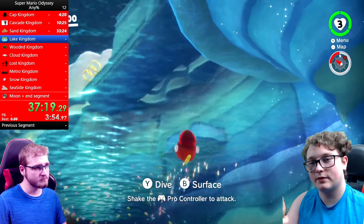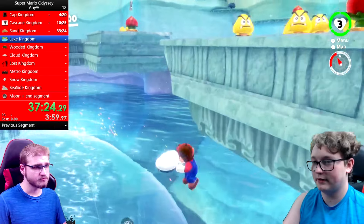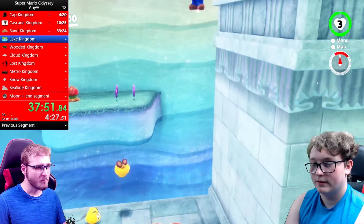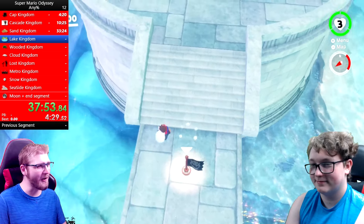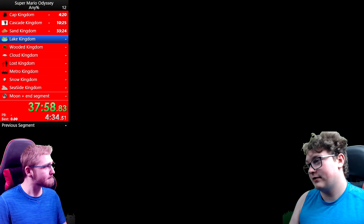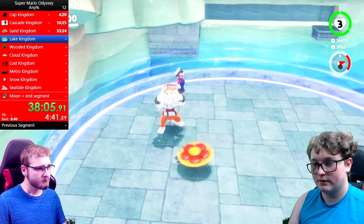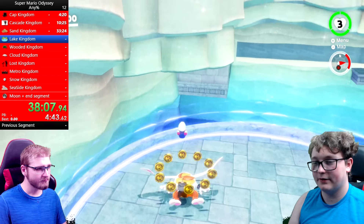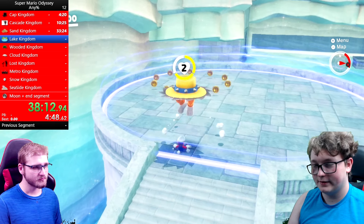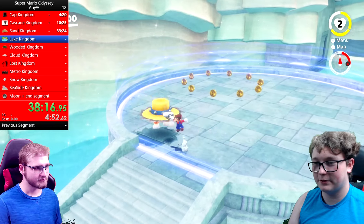When he takes his hat off and throws it, you're going to jump and then dive onto his head. Okay, now you're going to do a backflip. I guess we're doing this fight normally — just do the fight however you can.